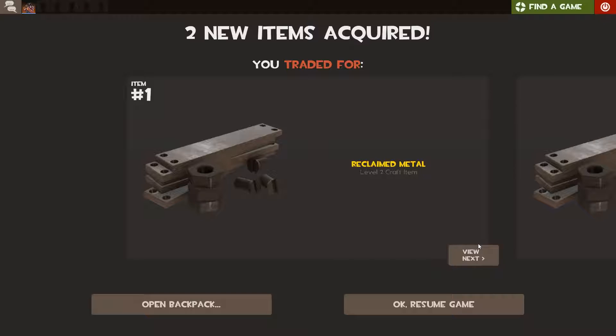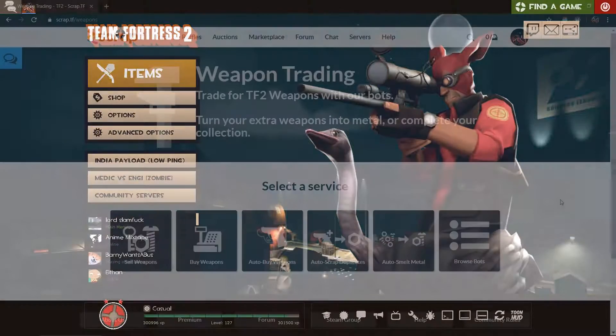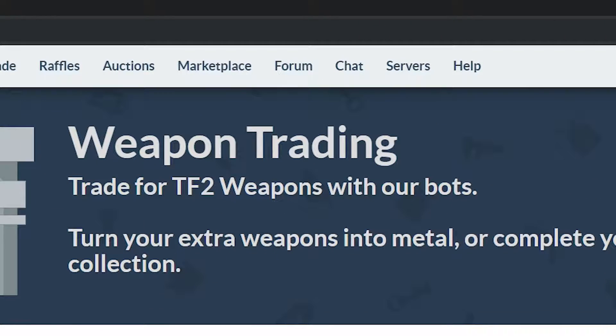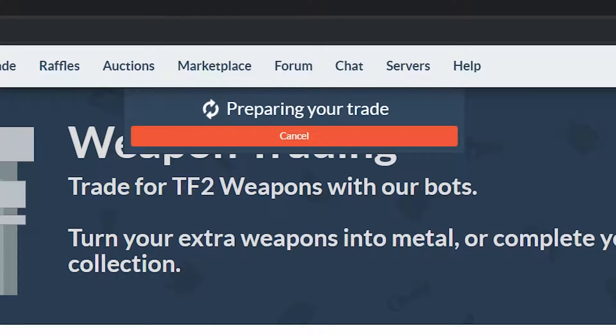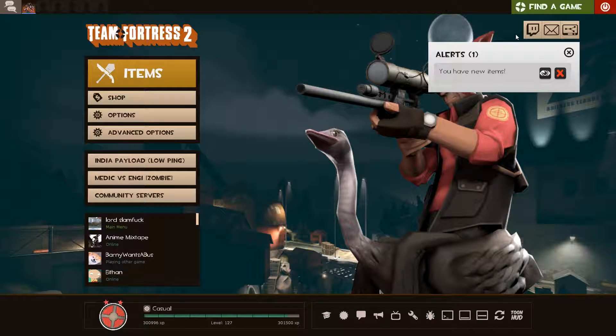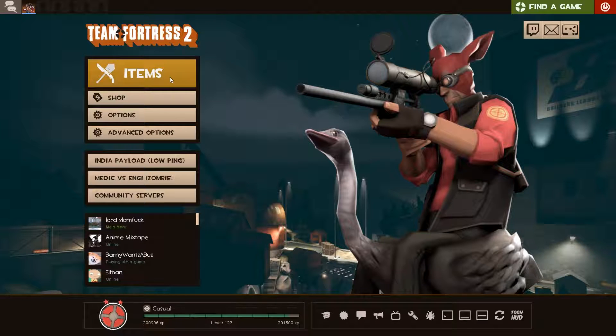When the trade is done, you will receive the scraps, which you can make refs of, or click on the auto smelt metal button. The bot will send you a trade offer — check if everything is ok and do the trade. Then all the metal is yours to keep. Of course the bot doesn't smelt the metal, they just replace the scraps with refs.